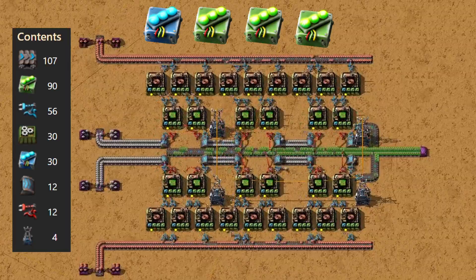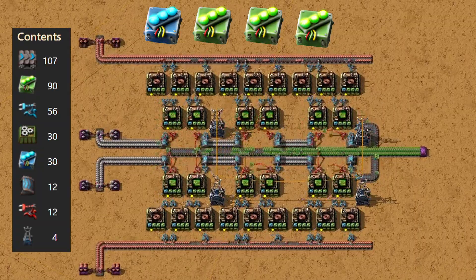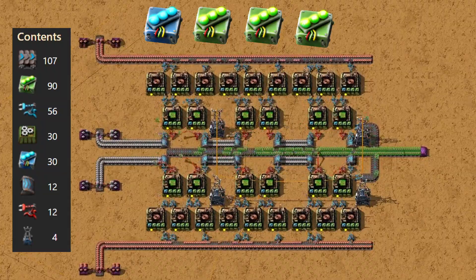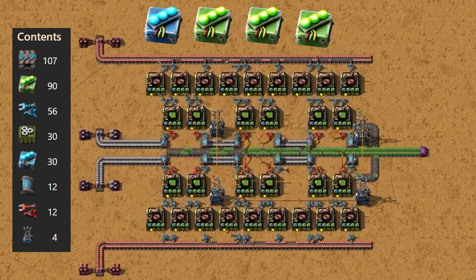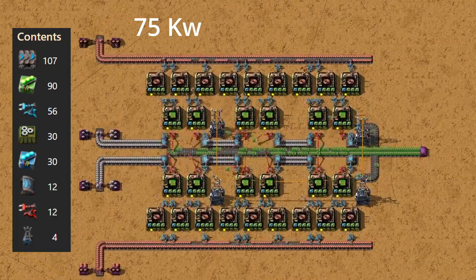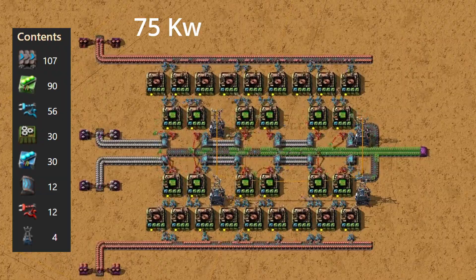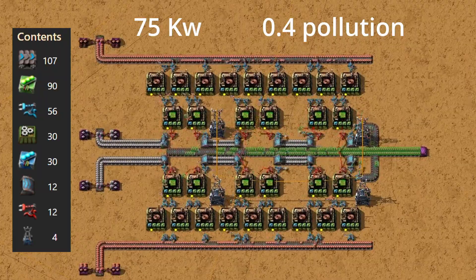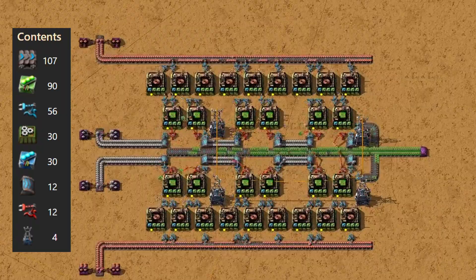The second blueprint is also about efficiency. Three green efficiency modules are still used, but this time we swap the productivity module for a speed module, which makes the design more compact. If the first design was about resilience, this one is about pushing efficiency to its absolute limit. With the right module setup, each assembler only draws about 75 kilowatts of power — an incredible 80% reduction, the maximum you can achieve. Pollution falls to just 0.4 units per assembler, also an 80% cut, making this one of the cleanest ways to produce green circuits without constantly provoking attacks.